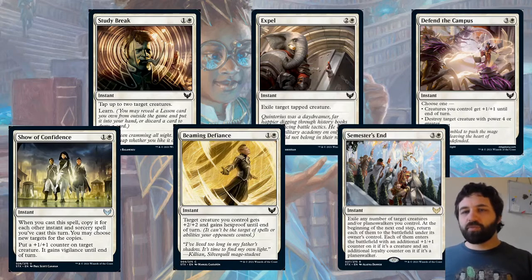Last white card we've got is Defend the Campus — another modal spell. Creatures you control get +1/+1, or destroy target creature with power four or greater. Two really useful modes that I can see casting in certain situations, especially in a white deck which might have a lot of the black-white Inkling tokens if you're in Silverquill.